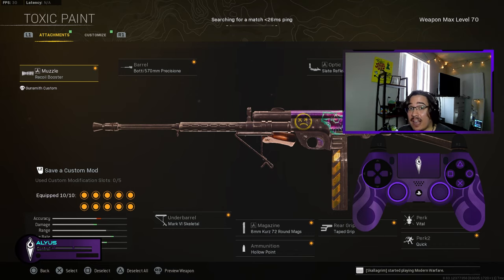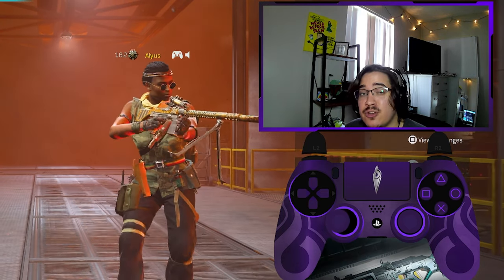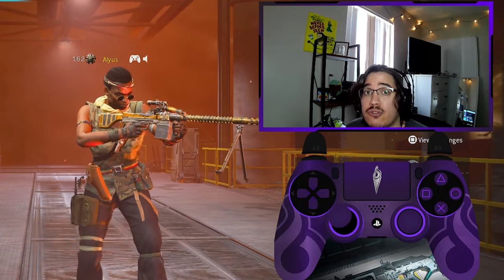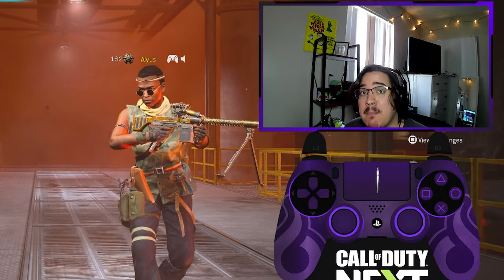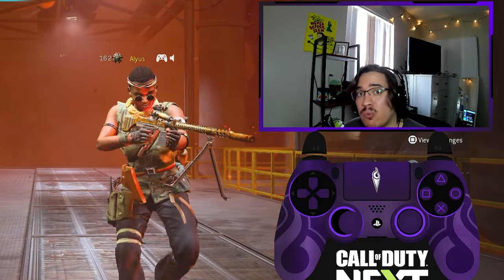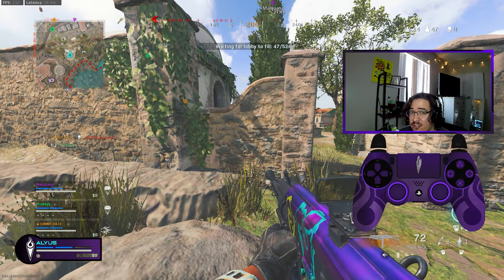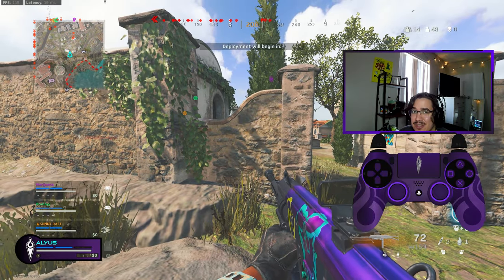This is a high damage, high speed build so there is a lot of recoil, but this comes into my tip. I rely on aim assist and recoil control. For rotational aim assist you need to use your left stick 100% of the time, and most importantly you need to be strafing left and right constantly.